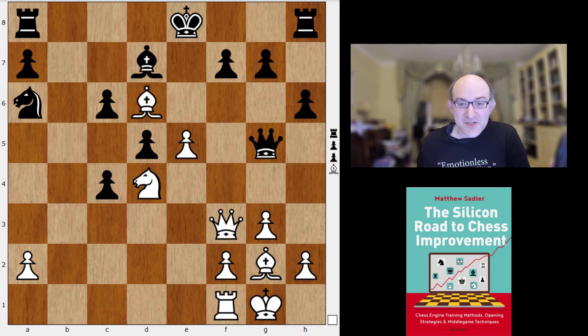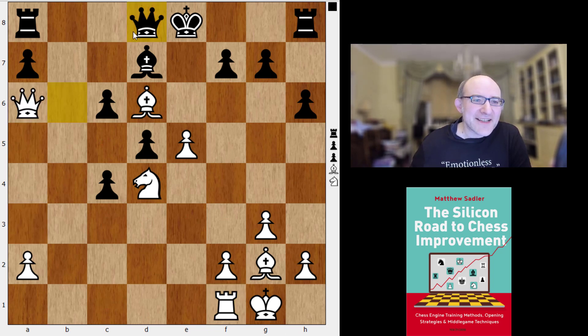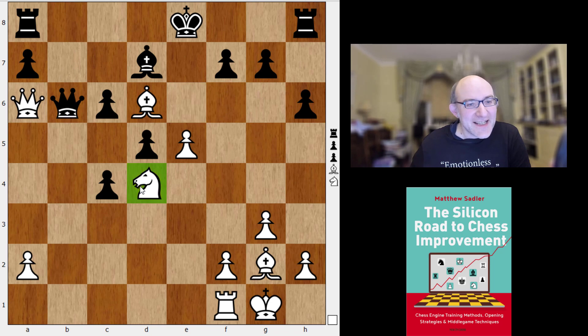Cheng defended doggedly for a while: Knight a6, Knight d4, Bishop d7 covering all the points, Queen a3 — just getting into more and more trouble. So Queen d8 was played, quite a clever idea actually, a typical engine defence. If you go Queen takes a6 then Queen b6 hits the Knight on d4 and the Queen on a6, and if you're forced to exchange Queens this is relatively good for Black.